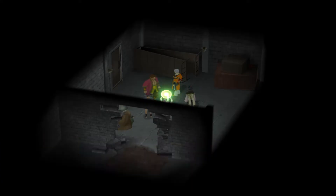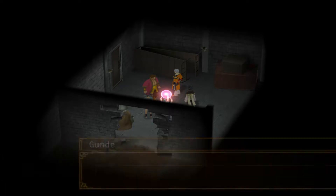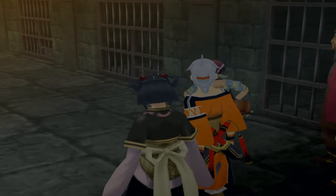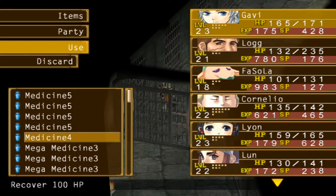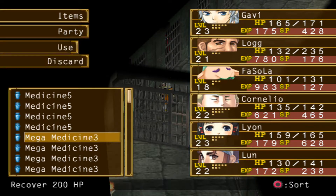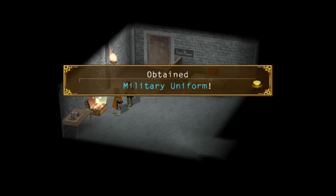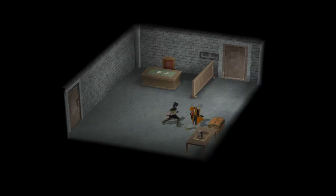We arrive in the basement of Agate Prison, where Gundy says his farewells. This trip through Agate Prison is a fairly short one, with the enemies being the same as those in the mine as well as a few Godwin soldiers. As we move through the offices here, we pick up a military uniform, a decent piece of light body armor, and a guard ring, a defensive accessory.